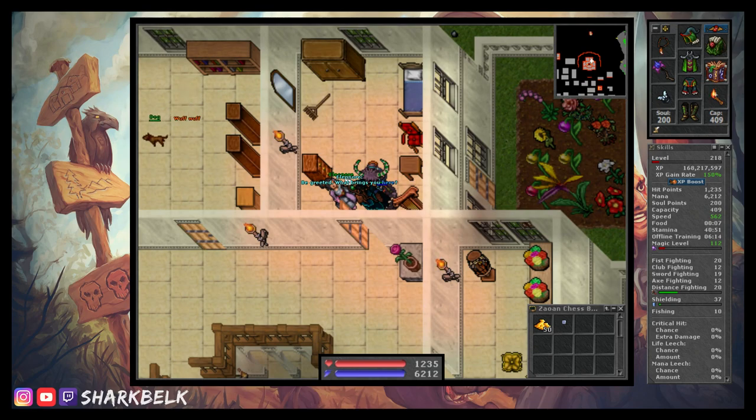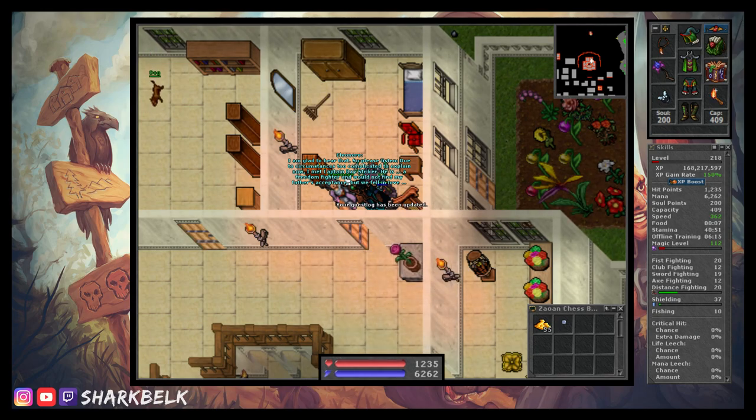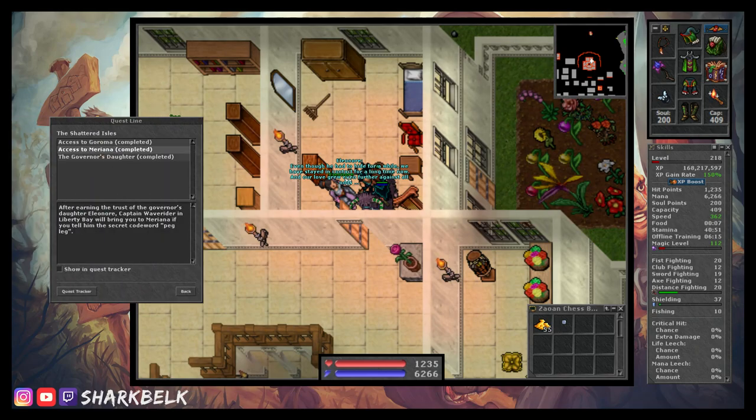She will also award you five gold coins for running this errand — how generous of her. After your quest log is updated, continue on the conversation by telling her the passcode PEGLEG, followed by 'yes' when she asks if there is anything further you wish to discuss with her. And that's it — congratulations, we now have access to Mariana Island.